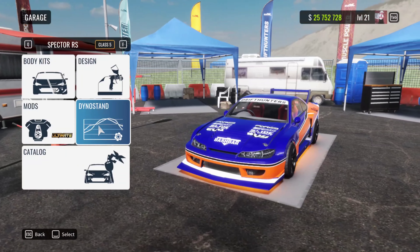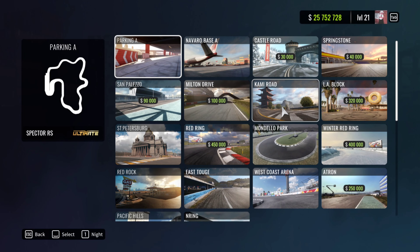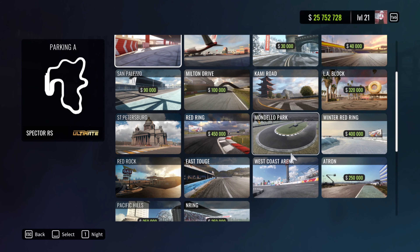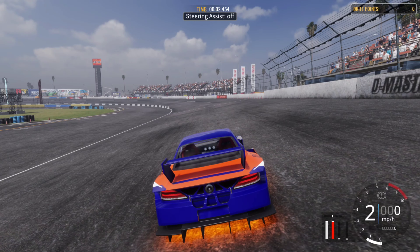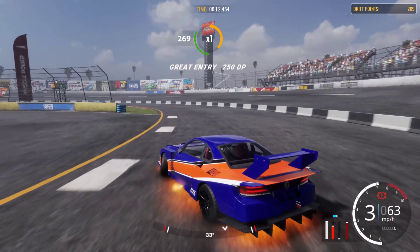Now we're going to check out this dyno stand. Look — you can choose any track, just click any test drive. This is sick. I like how all the background images look better. We're going to jump down to West Coast and give this S15 a little test drive and see how everything looks. Right off the rip, you can tell just from the background and the graphics — everything looks so much more clear.